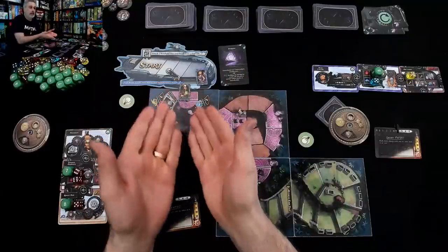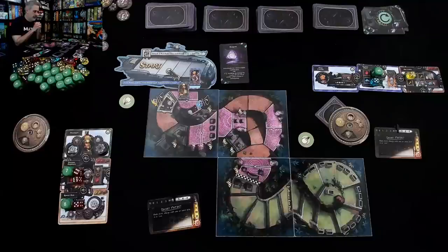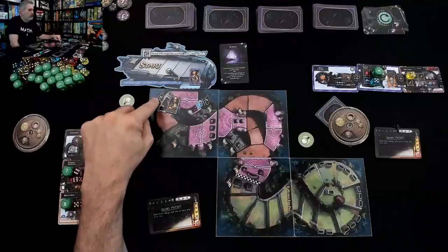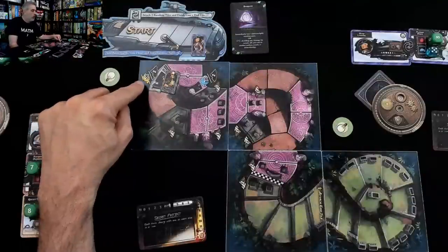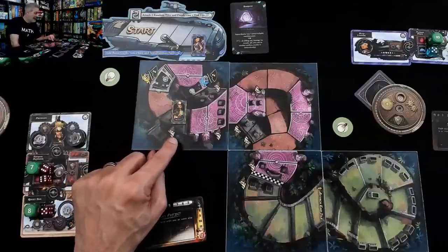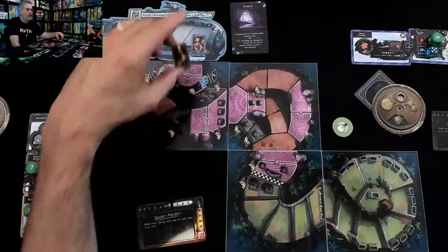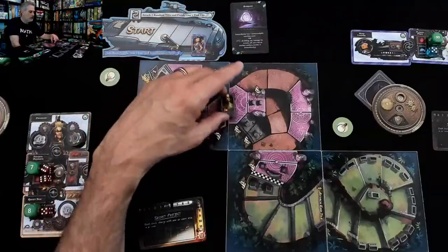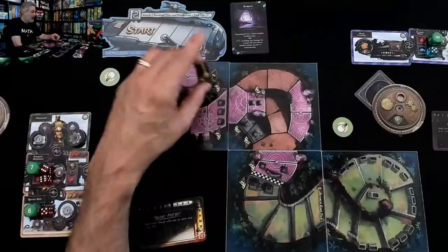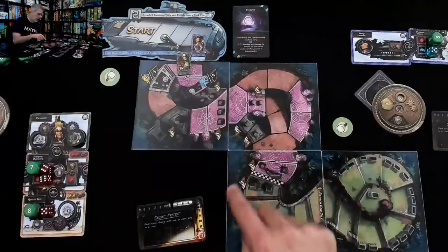I hit the stargate and Jen didn't quite make it there, so she can decide later if she wants to zip past it or leverage it. I've got a decision: I'd like the three extra movement but if I move in this direction I'd take four damage, or if I go through the other way with all those rocky tiles I'd take sixteen damage times two — thirty-two total — which would pretty much make my entire ship blow up. When your entire ship blows up you fall back to wherever your opponents are. I have two shields but they will not protect me from that much. This stargate turned out to be a trap I can't afford.